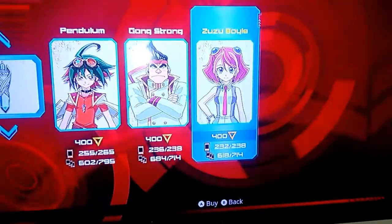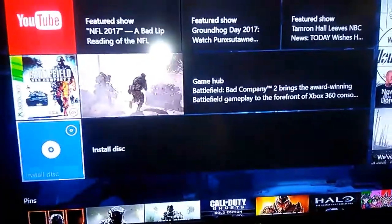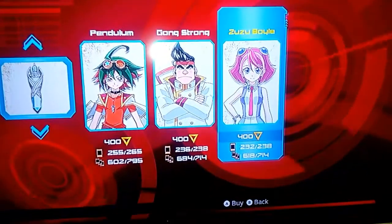When you do get it, simply exit out of your game and pick a different game to play. That way it'll save to your system, so you won't run the risk of losing your Cyber Dragon Infinity if you happen to get it.